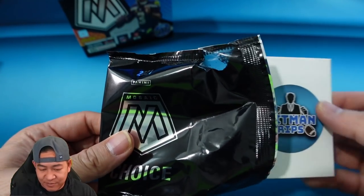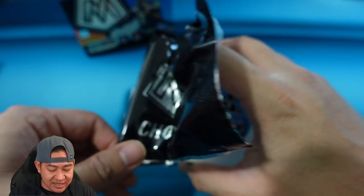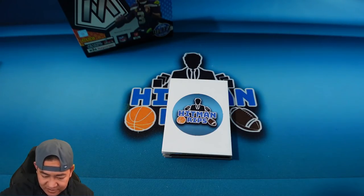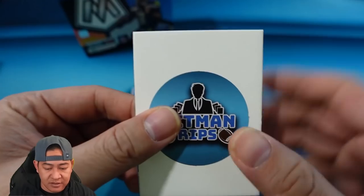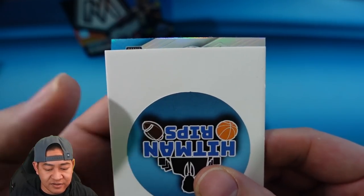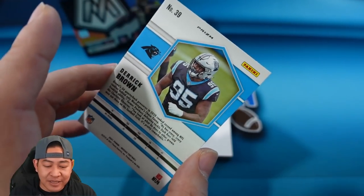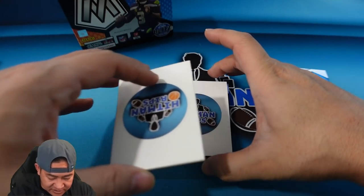Let's see what we can pull. The first card is going to be — looks like it's upside down — it's going to be a silver for the Panthers. How about Derrick Brown silver. That is just the base silver, nothing special, but you are going to find these in here.